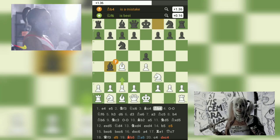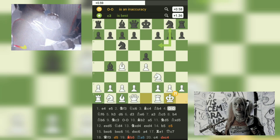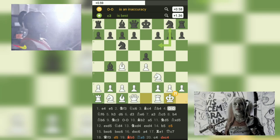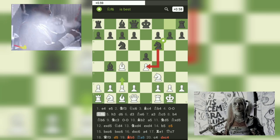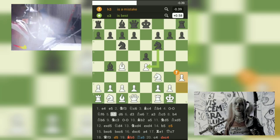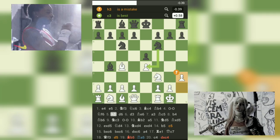Continuing the game, white decides to castle kingside on move 4, securing the safety of their king and bringing the rook into play. Black continues their development with 4...Nf6, aiming to control the center and prepare for future pawn breaks. White then plays 5.h3, a move that prevents any potential pin by black's bishop.